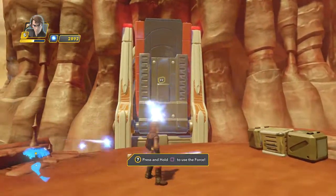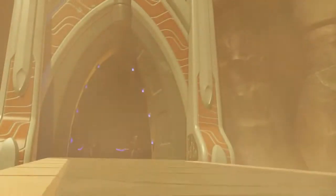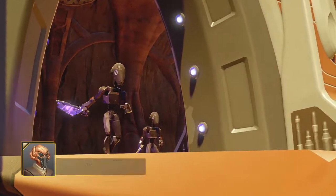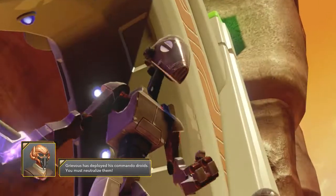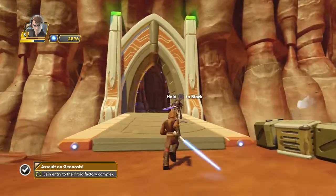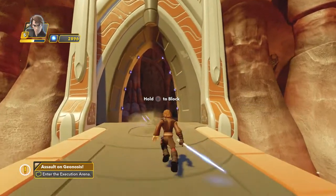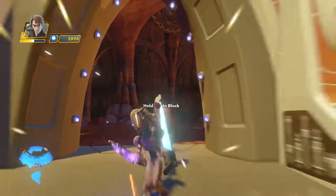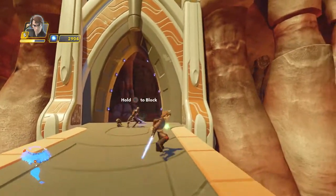Use the force to bring down the gate. Grievous has deployed his commander droids. You must neutralize them. These guys look tough though, they don't look weak. When they begin to wind up an attack, use your block maneuver to reduce damage. I hit two at once.